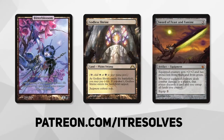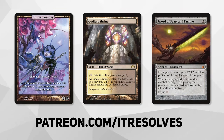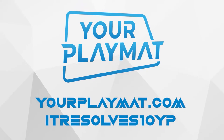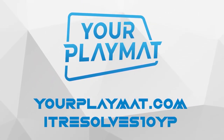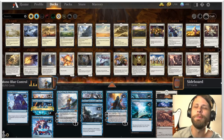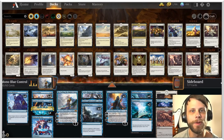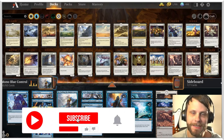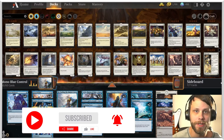What's going on guys? If you want to support our content and pick up this month's amazing Patreon rewards, you can do so at patreon.com/itresolves. If you're interested in custom playmats and sleeves, visit yourplaymat.com and use code ITRESOLVES10YP for 10% off your entire purchase. Welcome back to some more historic gameplay. If you're enjoying these videos, please make sure you subscribe and take part in our community — any and all support is greatly appreciated.